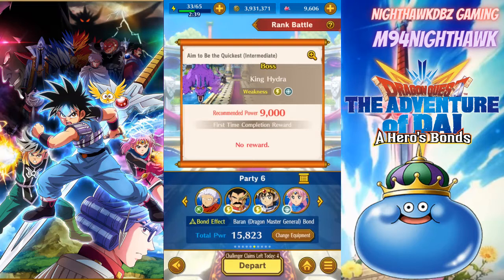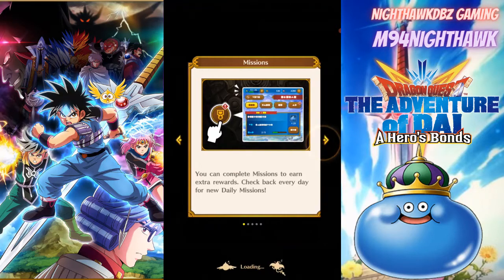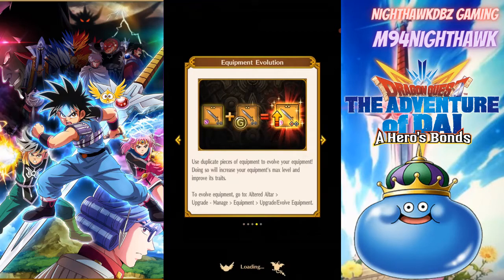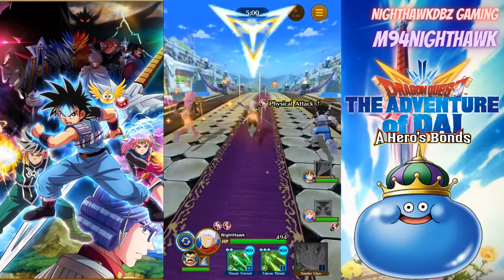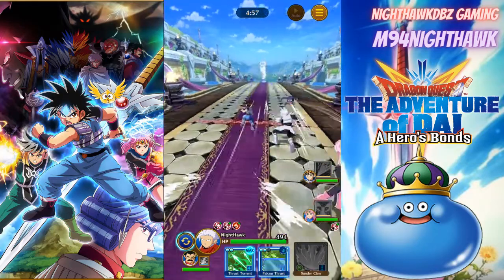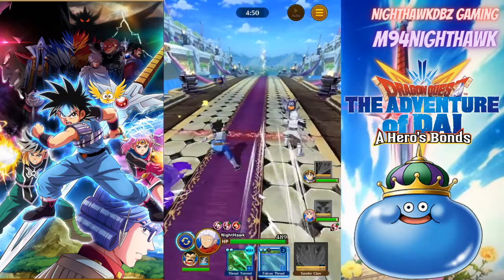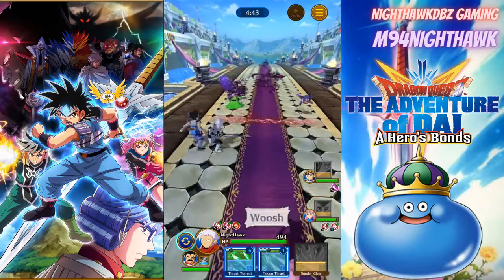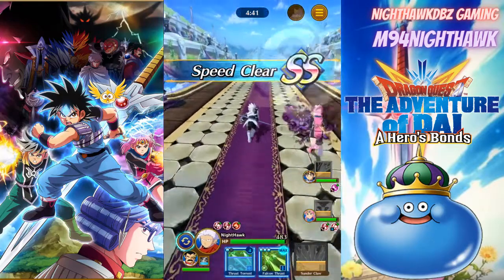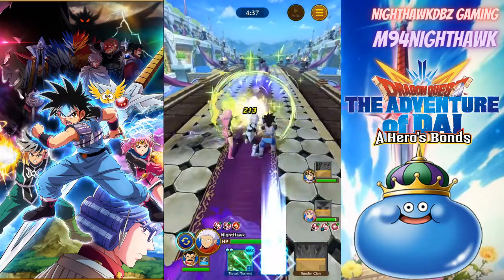Next stage - intermediate - same squad, gonna run the same squad and continue going forward. I might try to upgrade Mom a little bit before we do the next stage. Also guys, don't forget to let me know in the comments how far you managed to go and what is your highest score right now. We'll find out mine by the end of the video, but I want to know your guys' high score, what team you've used, and what's your favorite team to run in the battle arena that's producing the damage for you.